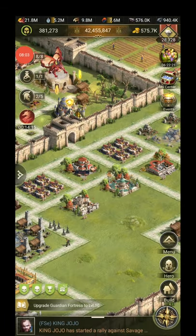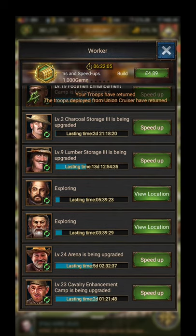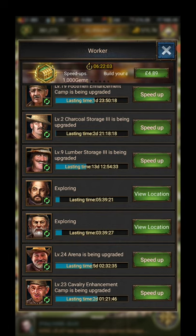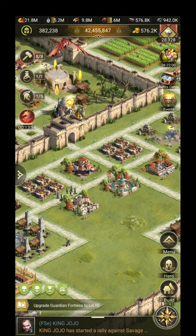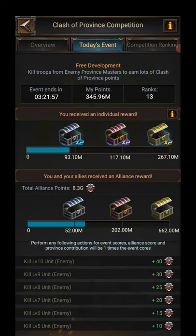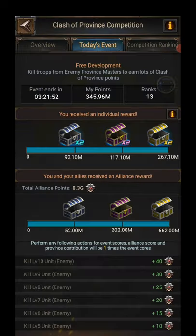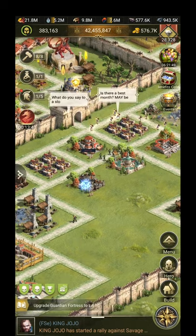I have some things updating here: a little lumber storage - I'll let that sit until the following week. My marble storage, my footman enhancement camp, charcoal storage, my arena, and my cavalry enhancement camp. If they don't make me my three COP boxes, or my nine COP boxes - I can get nine of these boxes. If that doesn't do it, I'll upgrade this.